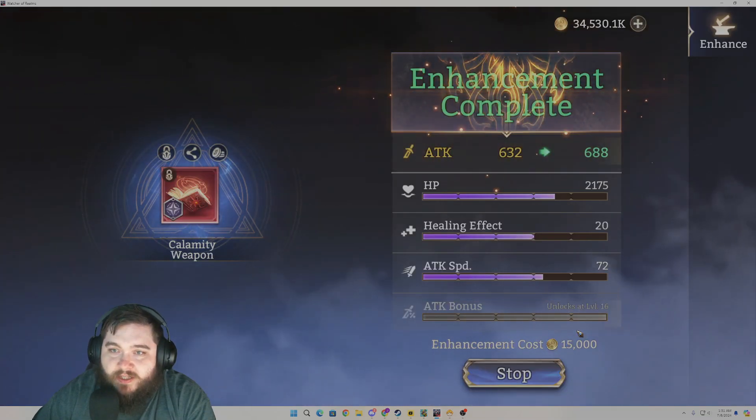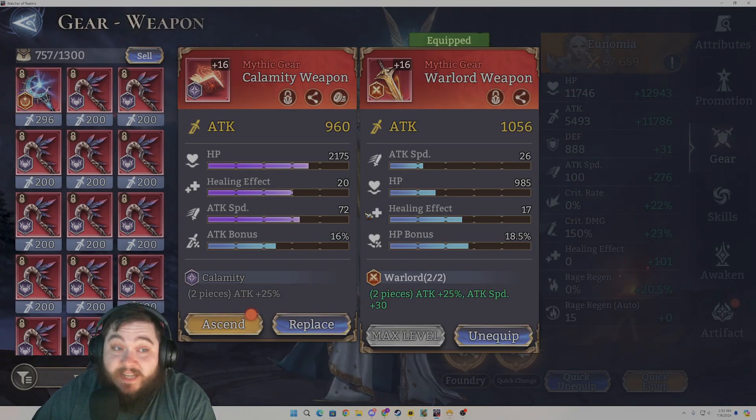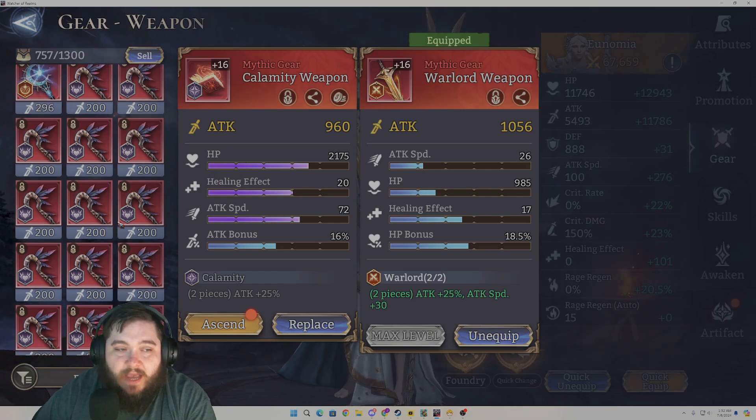We got another one of those pieces with the same stats and it's got an HP roll — that's pretty good. Unfortunately, the attack percent didn't roll good, but that is still a really good piece with three purple rolls. It's got four attack-based healing stats, right? Because HP is still really good on attack-based healers.